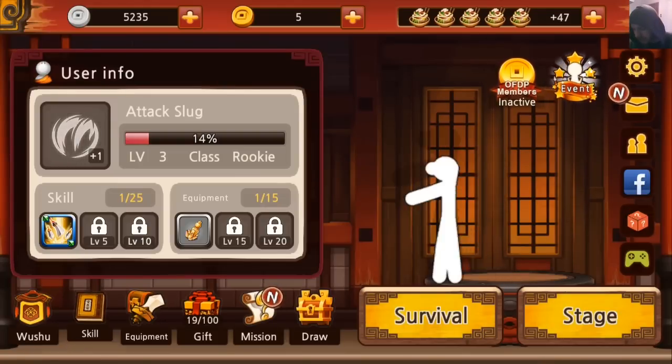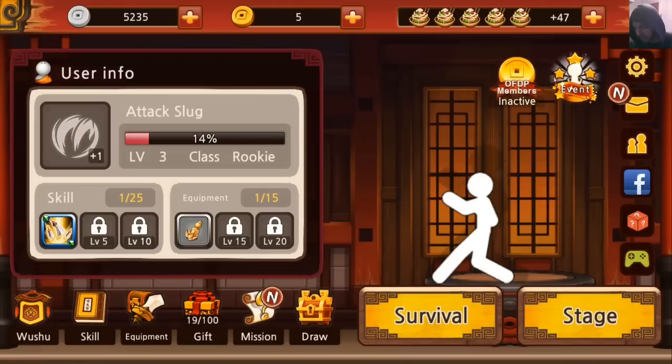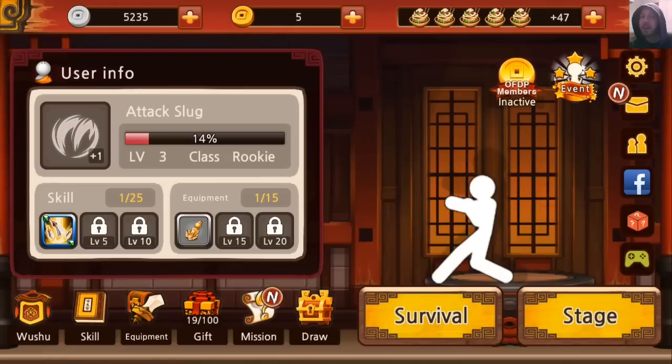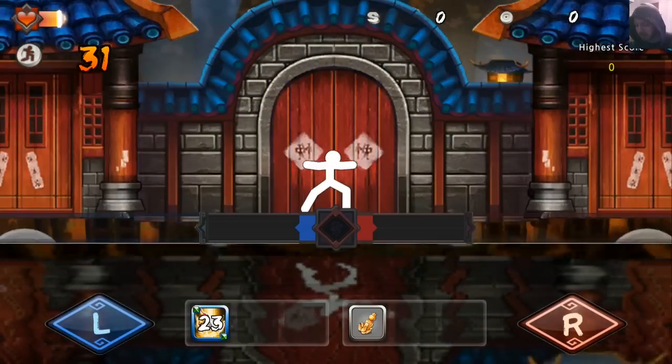But other than that, there are skills and obviously you can spend coins to get skills. You can upgrade your skills. There are things to do, there are missions to do. You can get your achievements, etc., etc. You get the idea — it's a video game. So we're going to go back to that stage one more time and see if we can't get past it. Probably not, but that's okay.